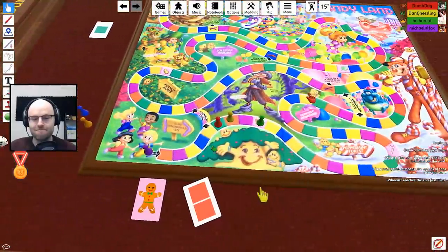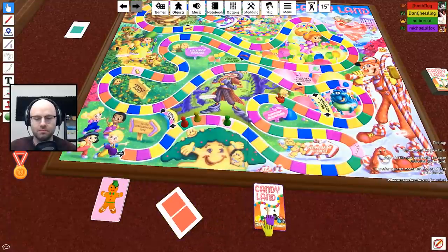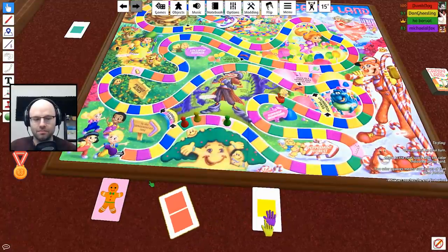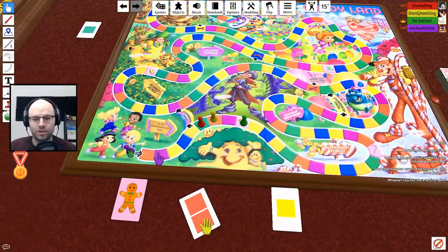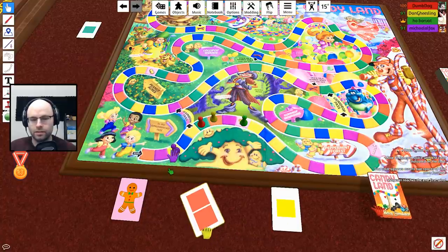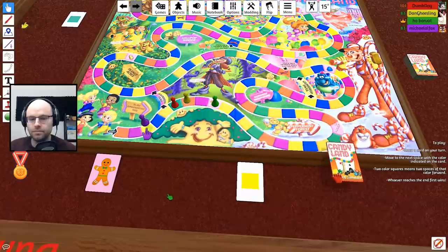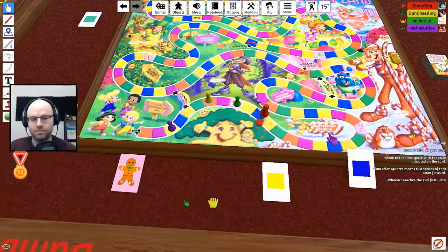Draw a card and flip it. If he gets another yellow — no, you move to the closest yellow space. Big money — we want the ice cream boys! Blue, that's a pretty good reasonable move. You made me red.